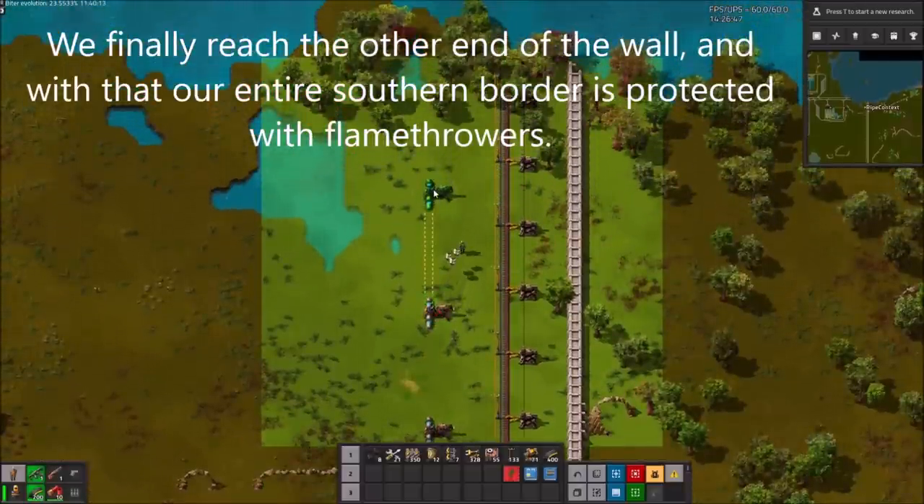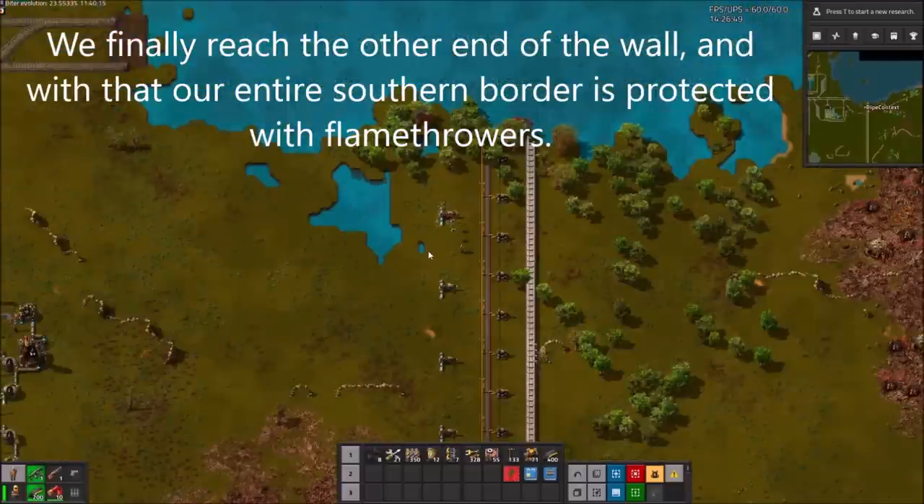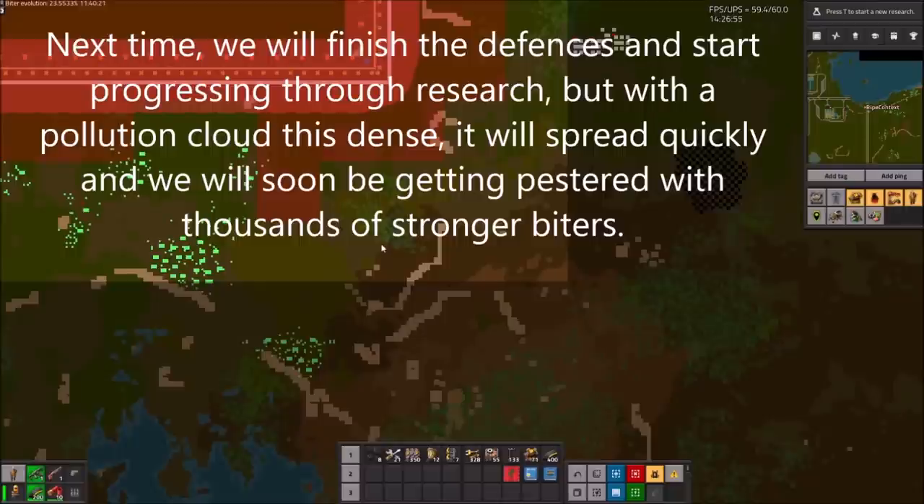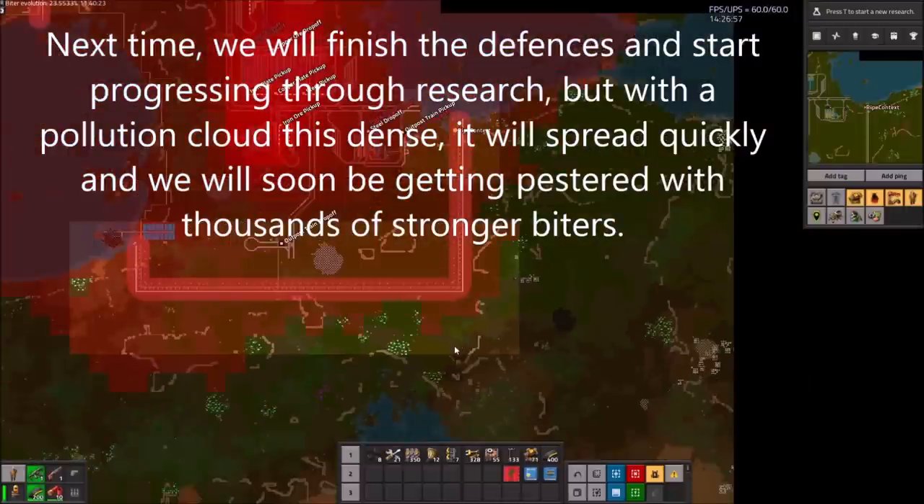We finally reach the other end of the wall, and with that our entire southern border is protected with flamethrowers. Next time we will finish the defences and start progressing through research, but with a pollution cloud this dense it will spread quickly, and we will soon be getting pestered with thousands of biters. I'm going to hand it back to past Ryan now, as these next two parts were both recorded with audio originally. Keep in mind it was also the first time ever recording my voice, so it's probably going to be a bit choppy at points. Regardless, enjoy.